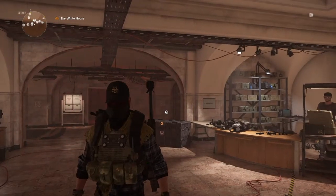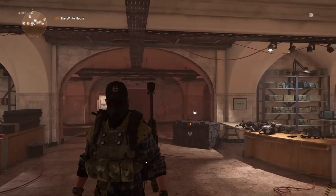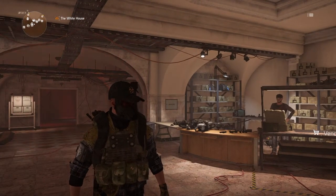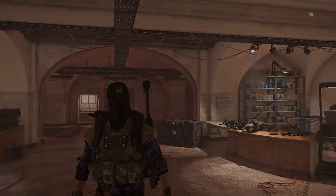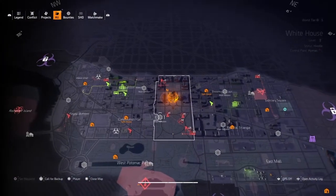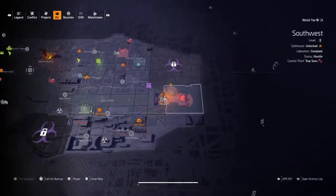Hello ladies and gentlemen, welcome back. Playing some more The Division 2. I'm here today to show you guys how to get your hands on the Pestilence LMG exotic. The only way to get a hold of this thing is to find it in the dark zones — we have a dark zone here, a dark zone to the south, and a dark zone on the east side.